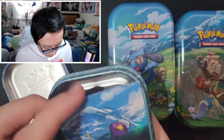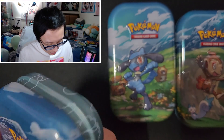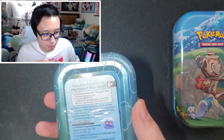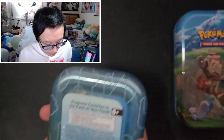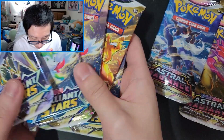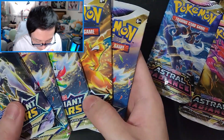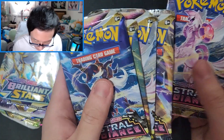It's just really weird how they keep decreasing prices on these things. Maybe because Crown Zenith came out today, they decided to lower the price so people would actually buy them out. That's probably why they're doing it. Alright, so here's all the Brilliant Stars from the tins, and then Astral Radiance on these five.